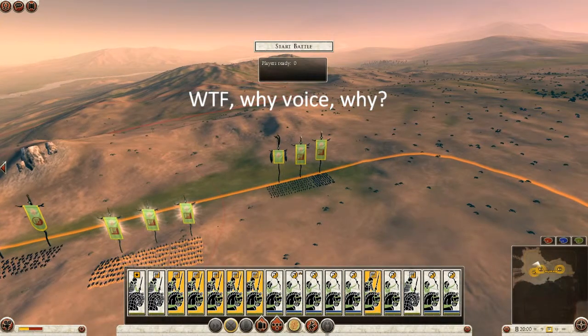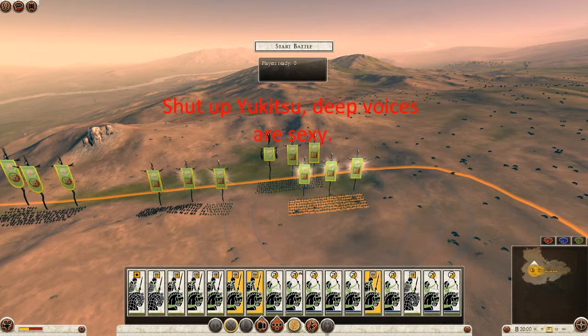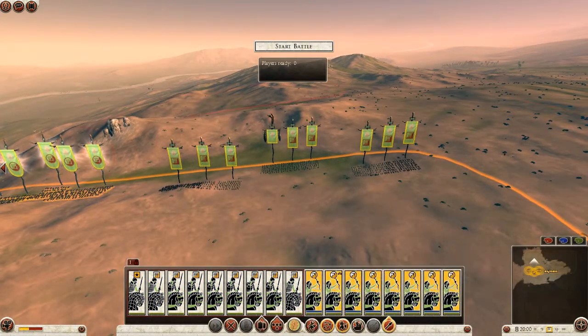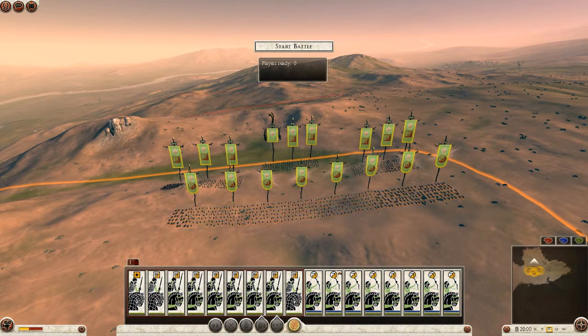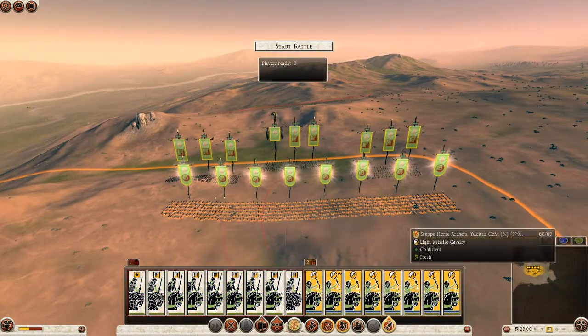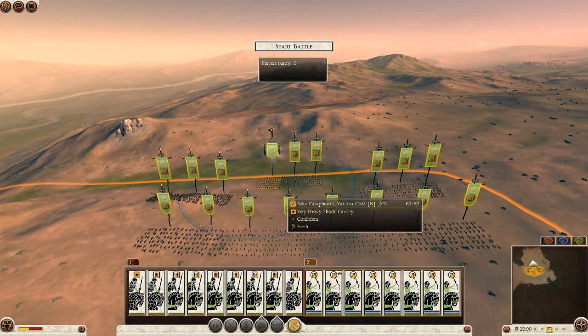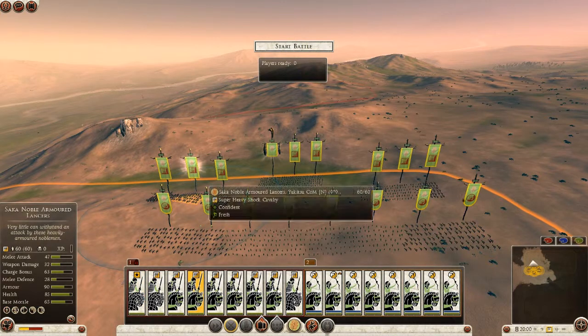I've got the Misagate here, with a mix of Saka Cataphracts and Armored Lancers, and the Armored Lancers I prefer for the most part. We're up against the Arverni, so we should be against a decent number of Noble Cavalry or something of that sort, or maybe he just brought a whole ton of Spears.